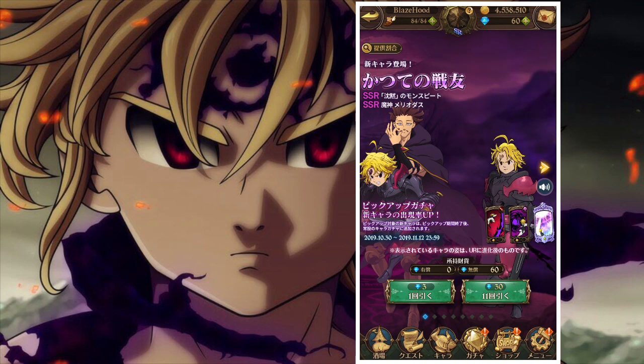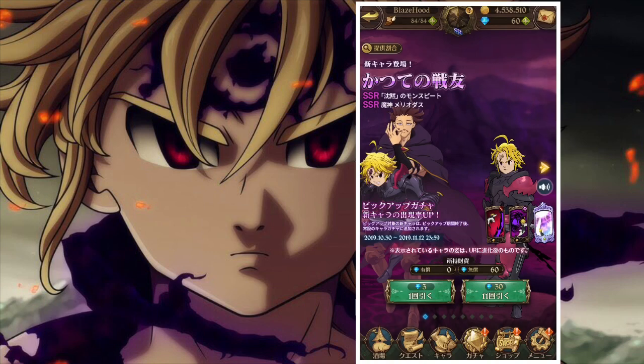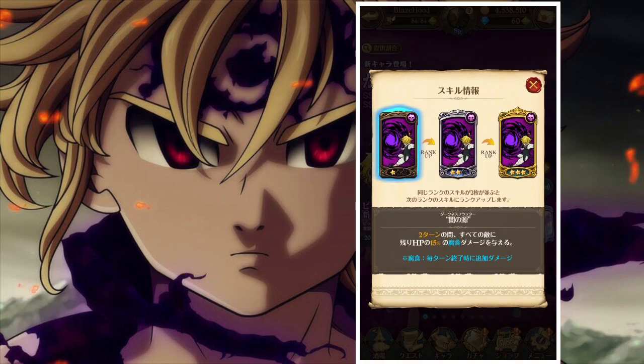Let's go ahead and summon, but let me retranslate what they do real quick for anybody who doesn't know. They only have the three-star ones translated, but those are the only ones that really matter. Three-star skill one: deals 250% penetration damage to all enemies. I've never seen anything like that where it's penetration damage — usually it's like bleed damage or something like that.